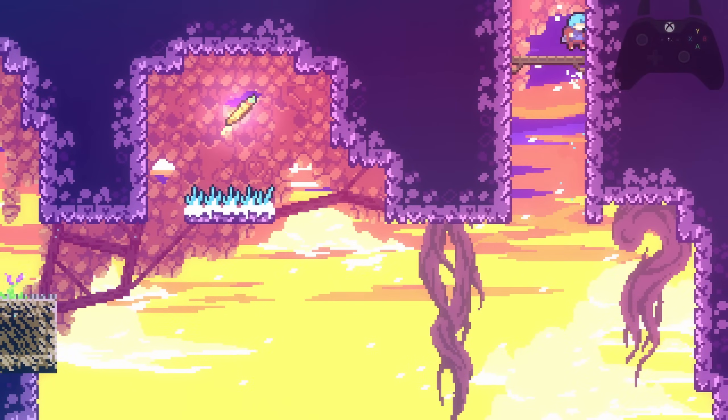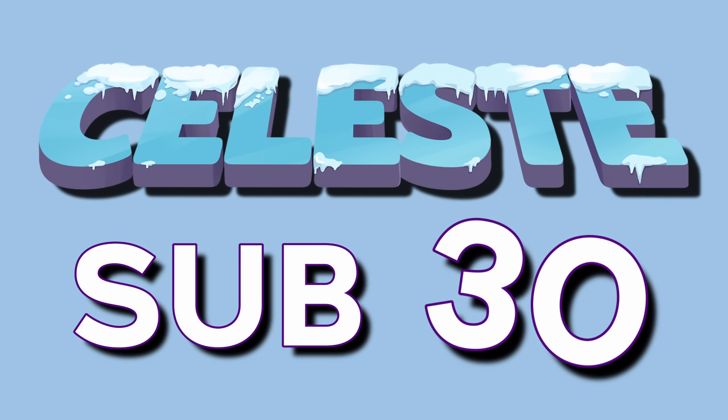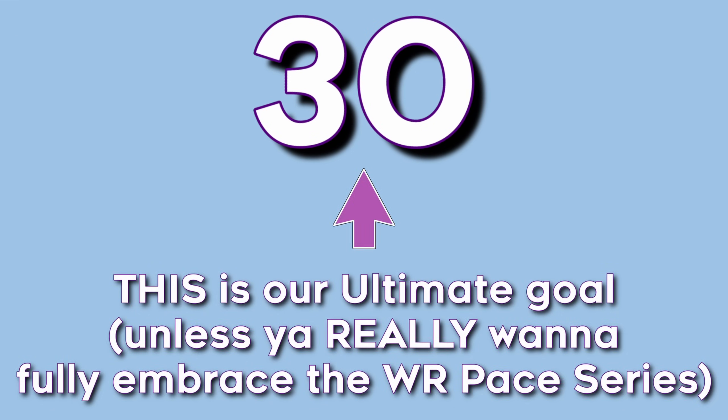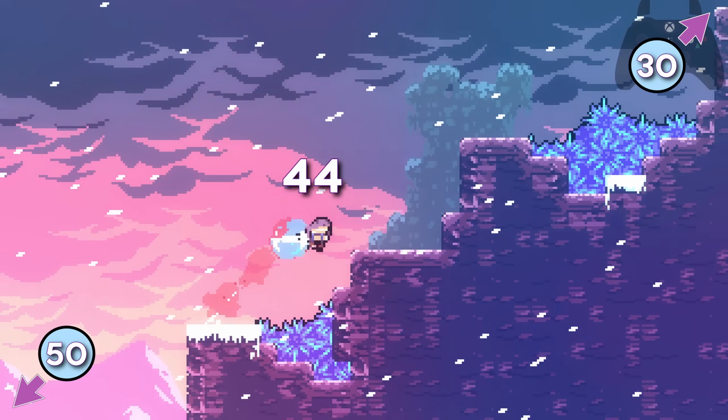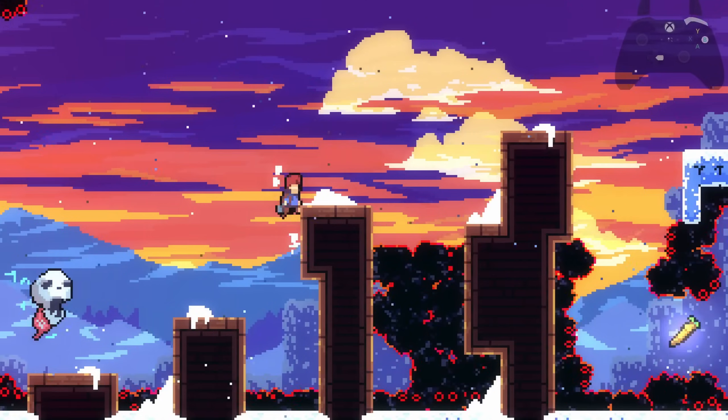If you want to speedrun Celeste long term and get your first sub-30, this is the place to start. Yes, I said sub-30 and not sub-40, because I know that's the coveted threshold to beat for most runners in this game. Getting from sub-50 all the way down to sub-30 means this video is going to be a critical point in your speedrunning journey. If you've got all your supers and hypers accounted for, it's time to put in the work and get that consistency in order. As always, everything is possible with practice.